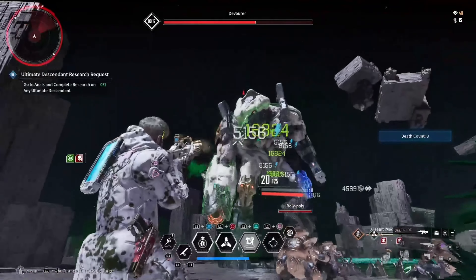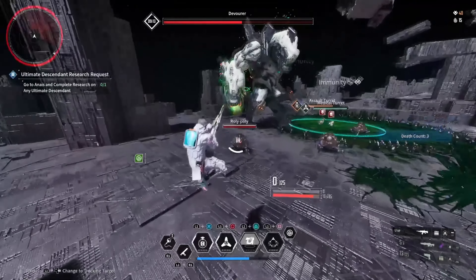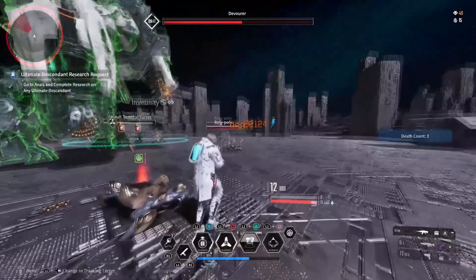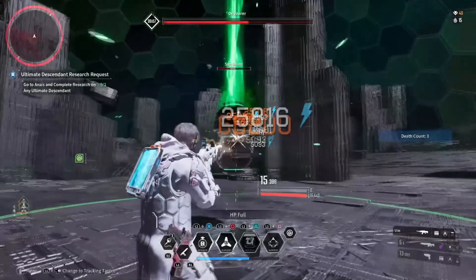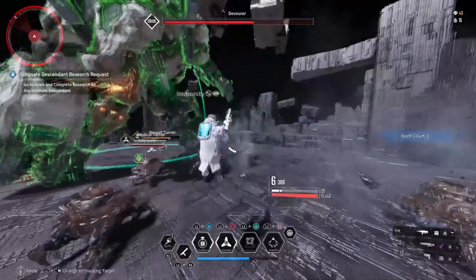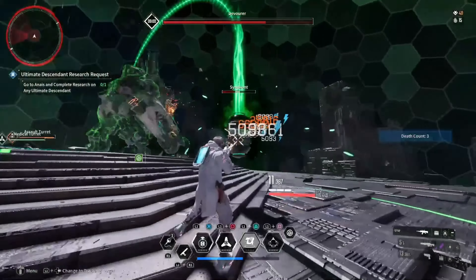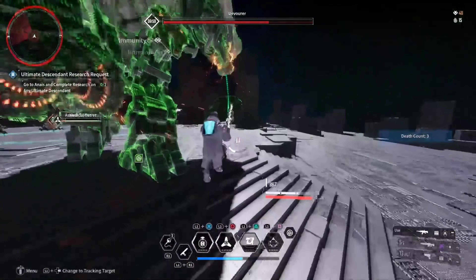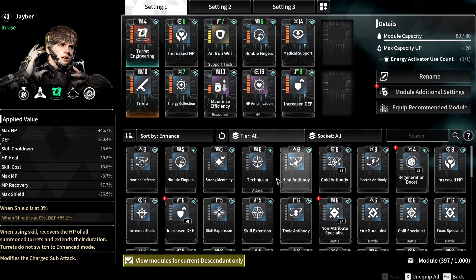Our new Jay-Bear build is insanely powerful, because we will use both of our turrets to take the attention from us, so then the boss would leave us alone, and uninterrupted, we could do an insane amount of damage numbers. As you can see from the gameplay, we are doing 85-100k DPS per crit, and with better upgrades, we would be able to do even more. Now let's take a look at our modules.